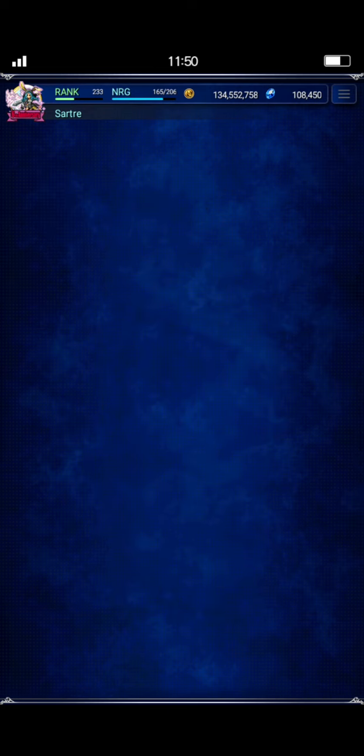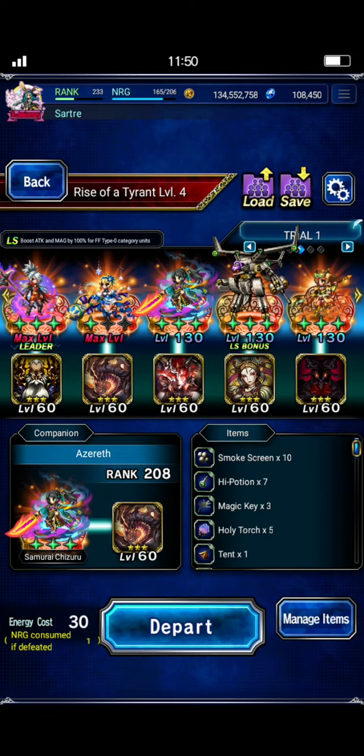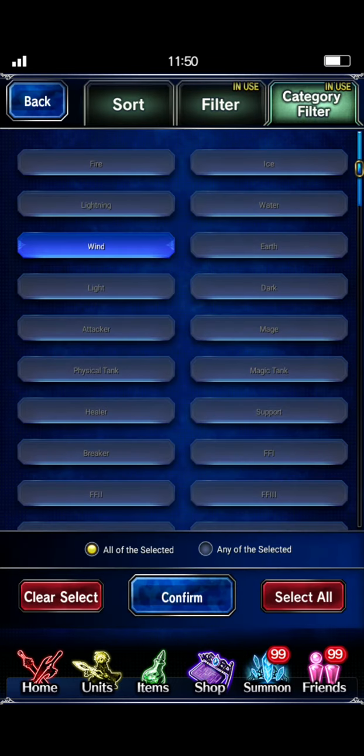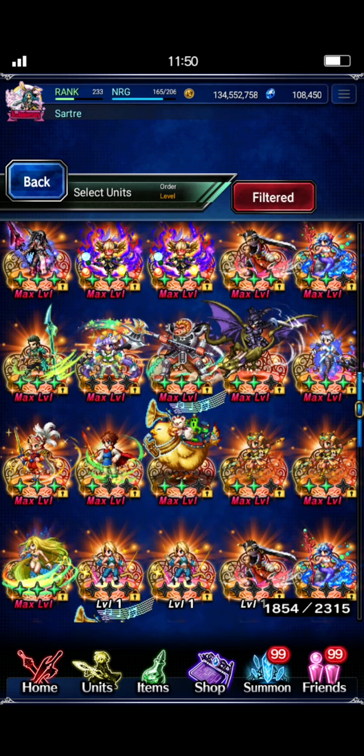We are going to take a friend unit — a friend Chizuru. Just real quick before I tell you about the team, I'm going to show you some wind units. I think I already have the filter on — yep. So here's your list of wind units you can choose from. Obviously you've got Zidane. You could bring Wolf Adele, but Barts — he's a good wind unit. Apparently they decided to make old Livid Shantoto a wind unit. Aurin, Bulwark, Barts. Although Barts didn't get his upgrades, sorry — if he'd gotten his upgrades he would have been great for this.